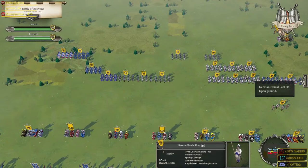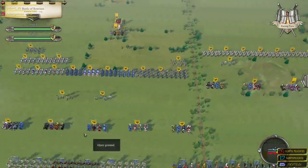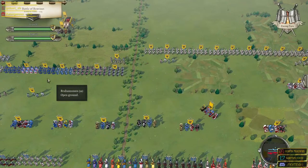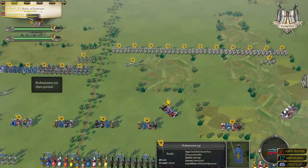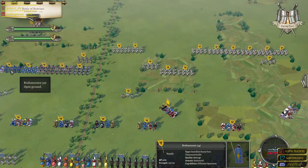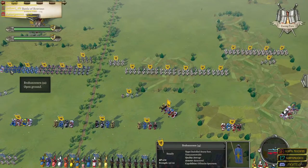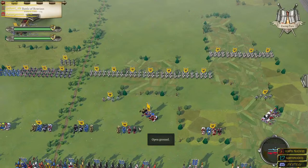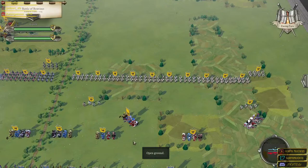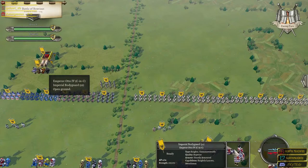I'm thinking that wiping out that line of knights — almost like the Battle of Agincourt — if we can just sack those knights completely, then dealing with the infantry shouldn't be so difficult. But you can see these Brabancon — soldiers from Brabant, very well equipped, many of them mercenaries, quite vicious in combat. They're the last people I want to come across. I'd rather fight knights over Brabancon because we've got the knights to match.